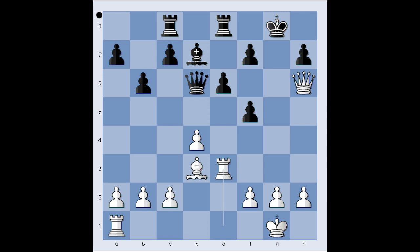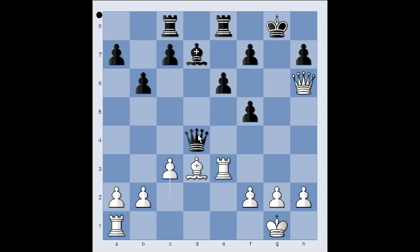Rook to e3, threat is rook to g3. Black captured the pawn on d4. It is white to move — pick your win. I think the first move that comes to mind is rook to g3 check. But Taras goes for a slow torture: c3. And black resigned. For example, queen to g4 is losing to rook to g3. What else? Queen to a... check. That is why in this position black resigned.